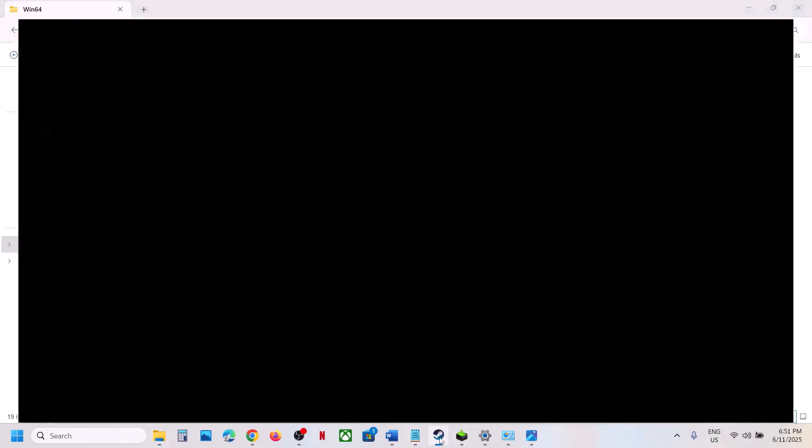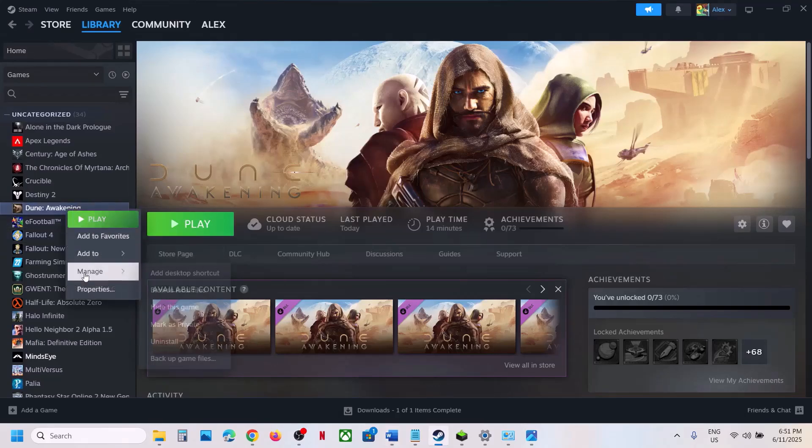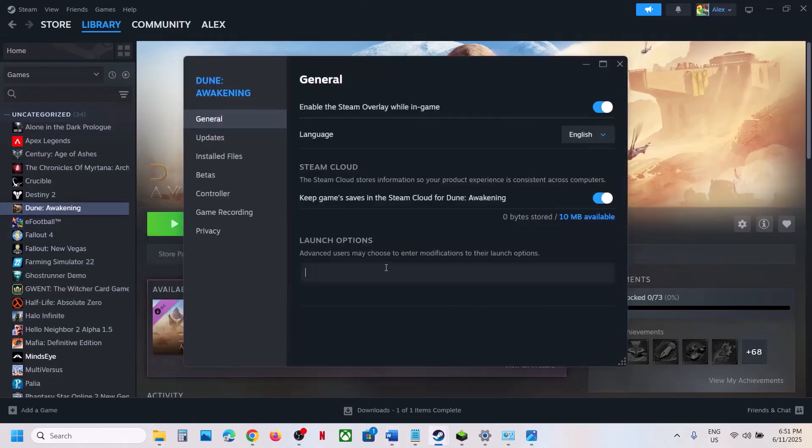The next step is to try DX11 or DX12 in the launch options. Right-click the game, select Properties, and in the Launch Options field type '--dx11'. Launch the game and check. If that does not work, try '--dx12', launch the game and check. If still not working, remove the launch option and follow the next step.